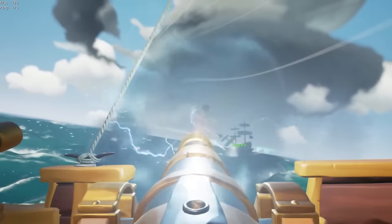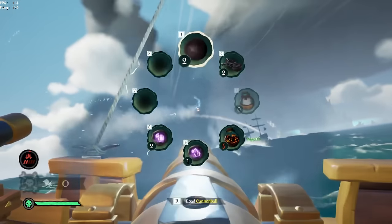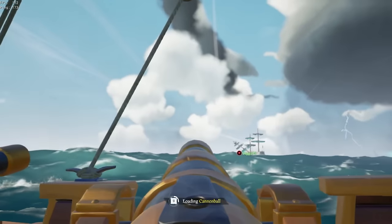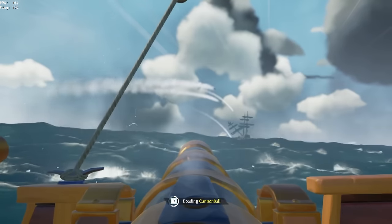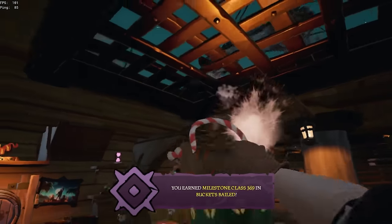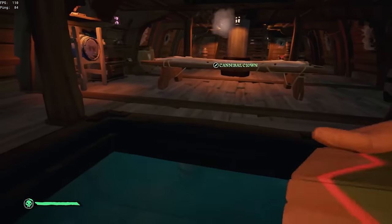Question: what do you do if you're getting pushed by a border? Ideally you have a blunderbuss, so try to one-blunder him first — that's pretty much all you can do. If he's a bad border he might run towards the cannonball barrel and keep trying to fight you, in which case you can switch to your sword and kill him pretty quickly. But usually if it's bad enough where he's made it past your helm and main cannon and is pushing you, it's usually over unless you get lucky.